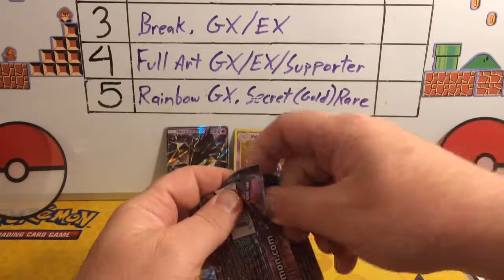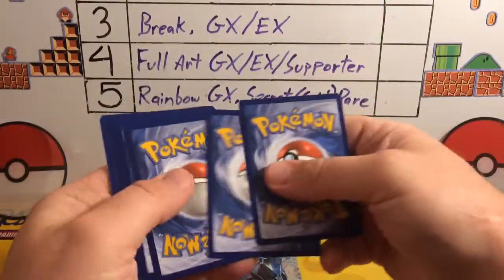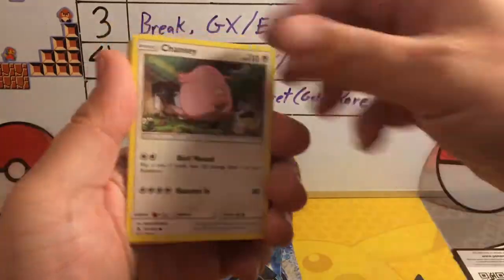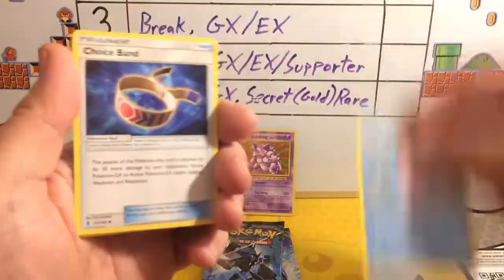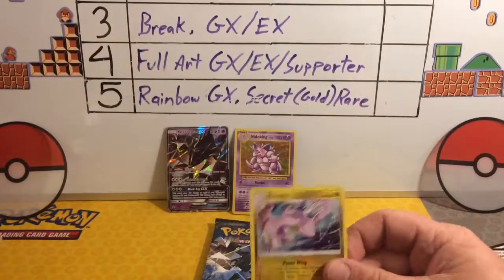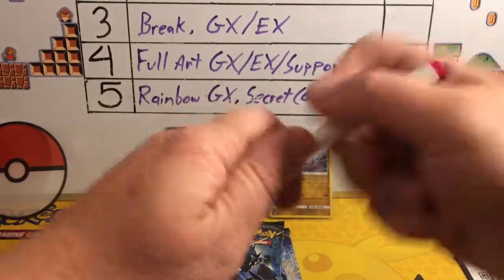Next pack is Guardians Rising. Let's see if we can see the goodness out of this. There's the code card. We got a Pancham, Lone Vulpix, Chansey, Petilil, Trubbish, Beedrill, Alolan Muk, Choice Band — a good playable card — a Reverse Holo Gothita, and a Holo Rare Golduck. So that's another two points, putting us up to four points so far. Two for two on the packs — not bad, not bad.